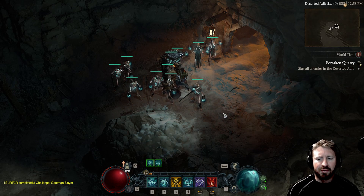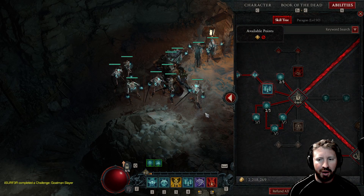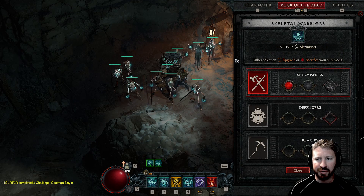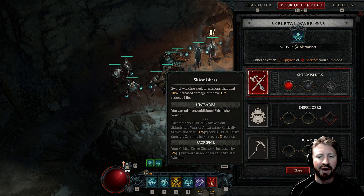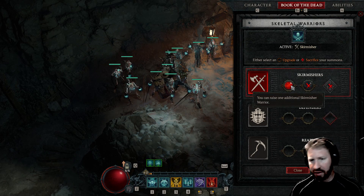I have seven skeletal warriors, and they're quite nice. The ones I've chosen are the skirmishers — sword-wielding skeletal minions that deal 30% increased damage but have 15% reduced life. But that doesn't even matter; they still stay alive. And here's how I upgraded it: you can raise one additional skirmisher warrior.